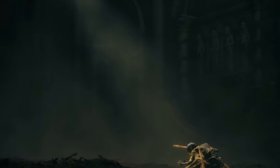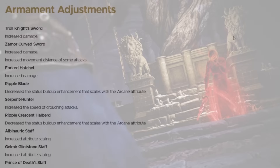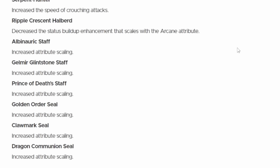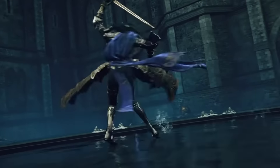Now let's look at what weapons are going to be great going into the DLC versus what caught nerfs. In armament adjustments: the Troll Knight's Sword got increased damage, the Zamor Curved Sword got increased damage and increased movement distance on some attacks, the Forked Hatchet got increased damage, the Ripple Blade caught a nerf with decreased status buildup scaling with arcane, the Serpent Hunter got buffed with increased crouching attack speed. Three staves got buffs — the Albinauric Staff, Gelmir Glintstone Staff, and Prince of Death Staff all got increased attribute scaling. The Golden Order Seal, Clawmark Seal, and Dragon Communion Seal also all got increased attribute scaling.